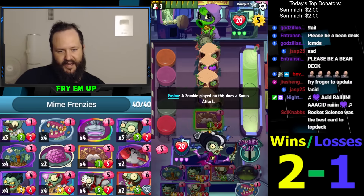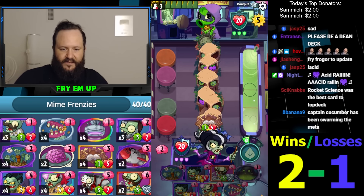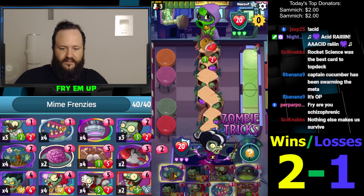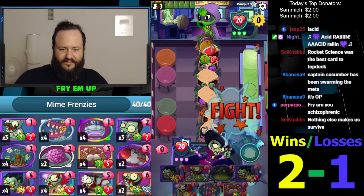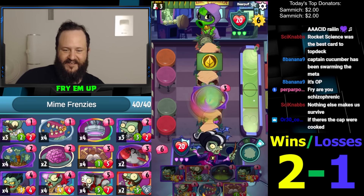So we'll set this up again because we can — we can Kitchen Sink here, which is pretty strong. He's going well. Let's just keep bouncing — he'll run out of cards eventually.